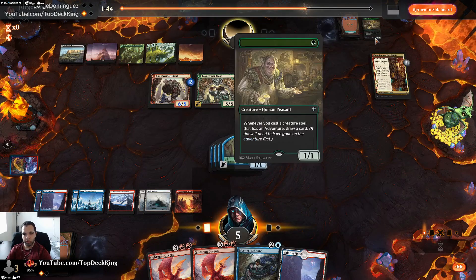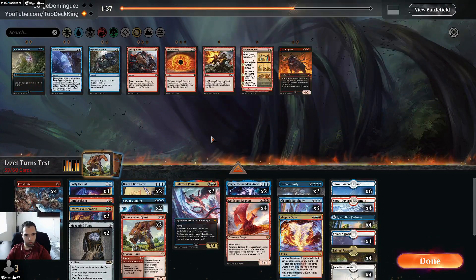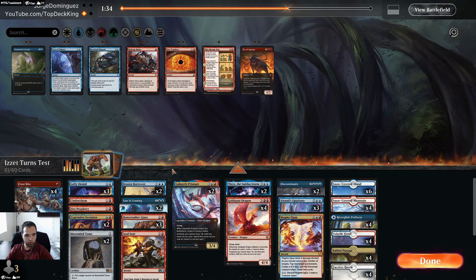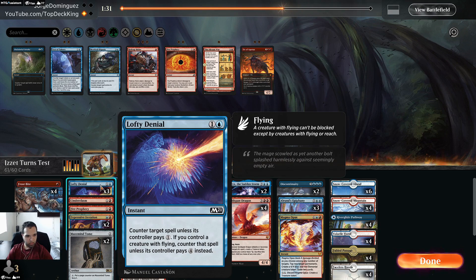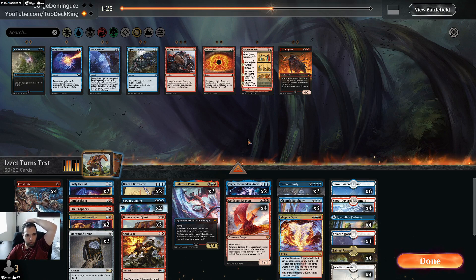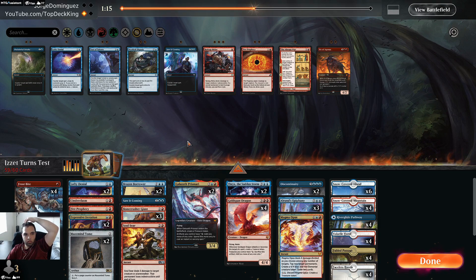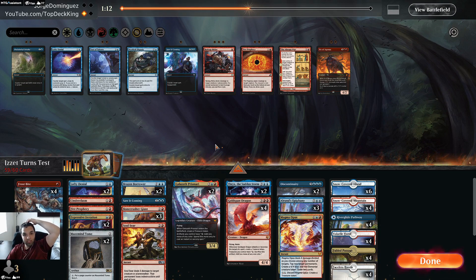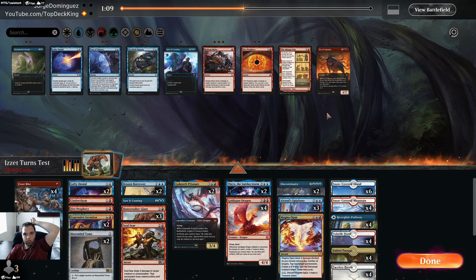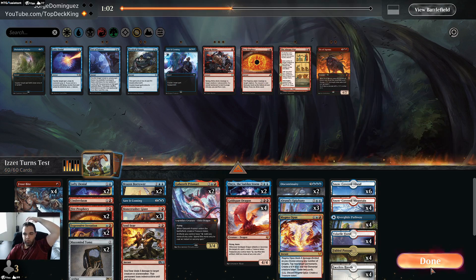Showdown, Retreat. I think I want one Cinder Clasm, Soul Sear, Fire Prophecy — oh, too many cards. I think I can cut one Lofty Denial. Maybe I just remove all my counter magic and go more aggressive against them. Crown of Wars can take something from theirs if it gets too big. Alright, let's run it back.